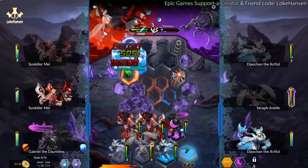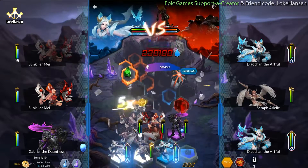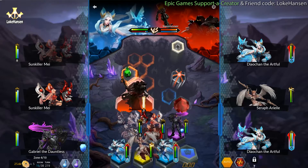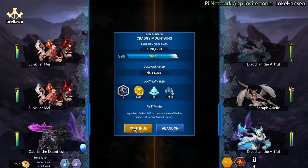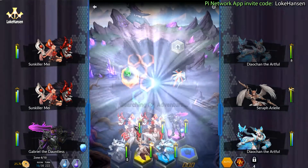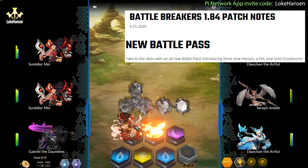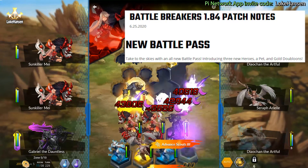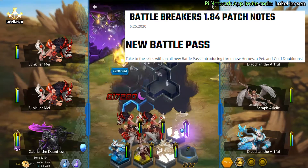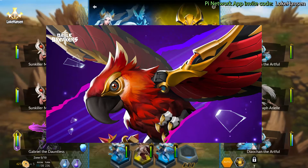I'm gonna open the patch notes so I can read them while things run on auto, so I know what it is we have gotten. Battle Breakers 1.84 patch notes — new battle pass: take to the skies with an all new battle pass, introducing three new heroes, a pet, and gold balloons.